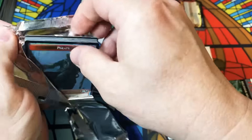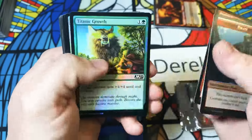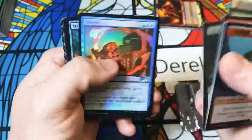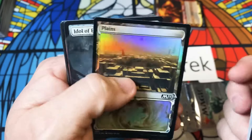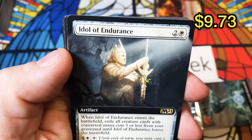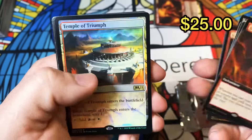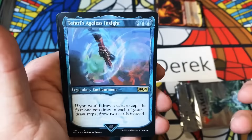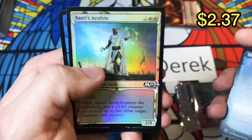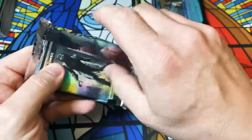I am just psyched about this — I'm just overwhelmed. We have Malefic Scythe, Plains, Idol of Endurance, full art Double Vision, box topper. Another foil Temple, this is the foil Temple side, Cultivate — we will take it. Insight, Acolyte, and Tutelage. I have a bad feeling that left side was the good side. I hope these last four packs prove me wrong.